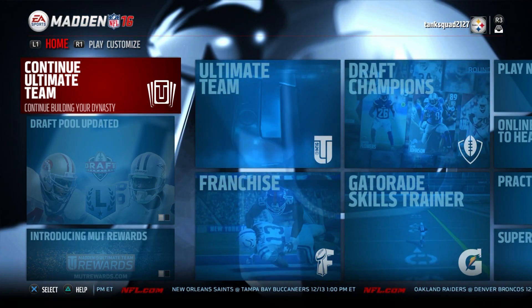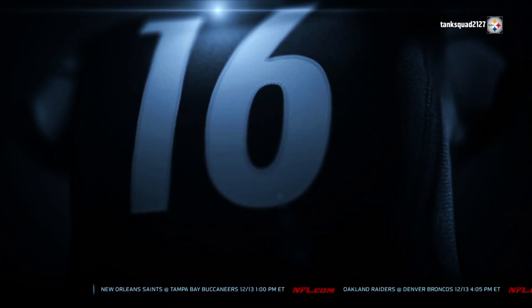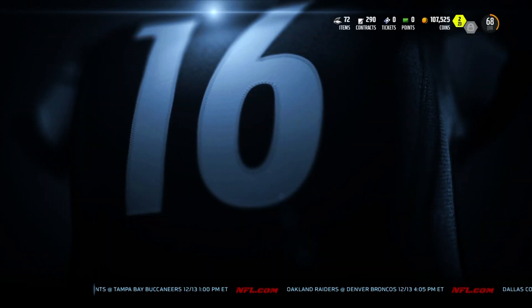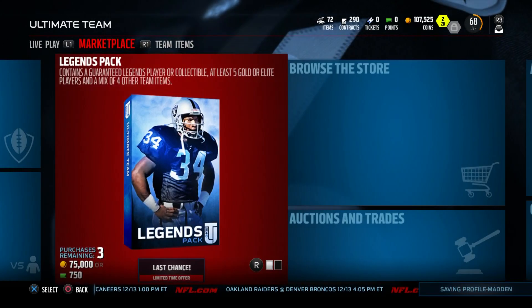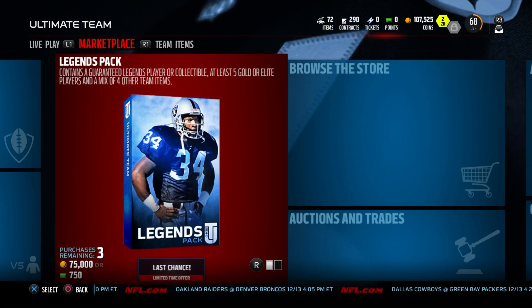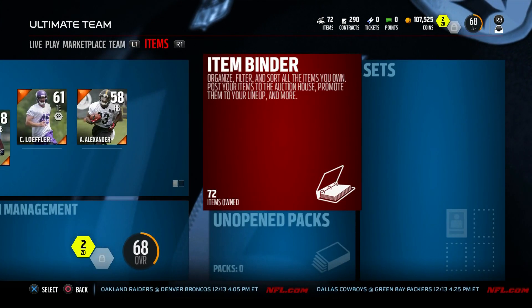Hey everybody, it's Frank the Tank here starting our Madden Ultimate Team. We are doing a budget squad. I had some guys on some of my other accounts and players that I transferred over. We'll go through a quick run through. I also had some coins saved up from those other accounts to give us a little head start, but everything on this team is gonna be no money spent — we're gonna get coins by doing solo challenges, maybe buying a couple packs with coins and selling cards.